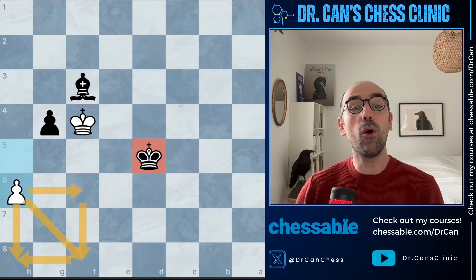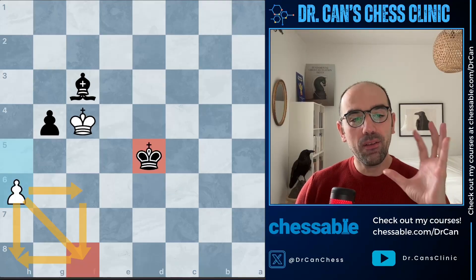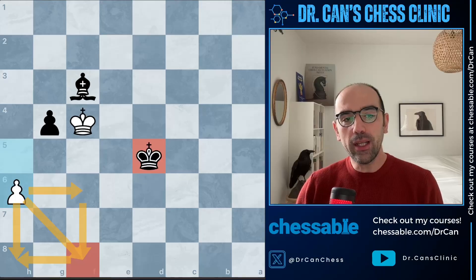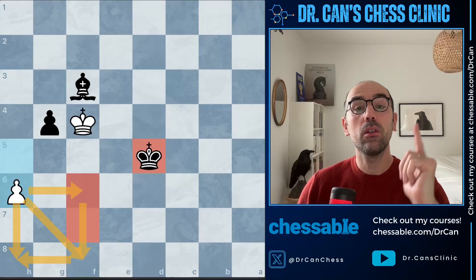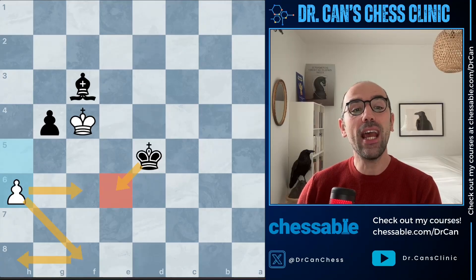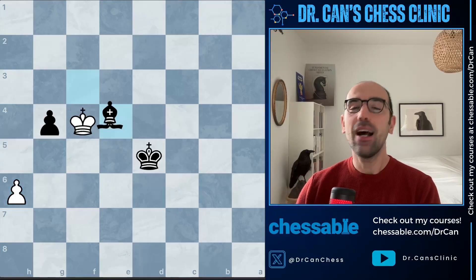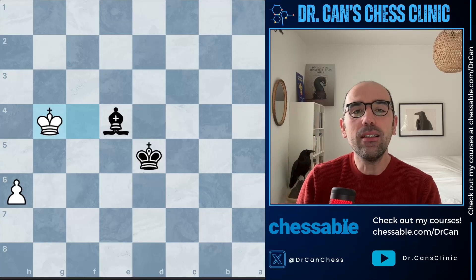After h6 we learn one more crucial endgame pattern. This king is not inside the square of the pawn on h6. That's how you quickly understand whether a passed pawn is queening or can be stopped by the enemy king. You draw a square from the pawn on the sixth rank — if the enemy king can enter that square they can stop the pawn, but here the king cannot enter the pawn's square. That's why you need the bishop's help to stop the pawn. The problem is the bishop is tied down on your pawn on g4, so after bishop e4 to stop the pawn, the king takes your final pawn — simple draw.